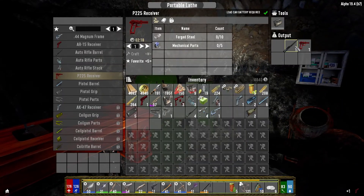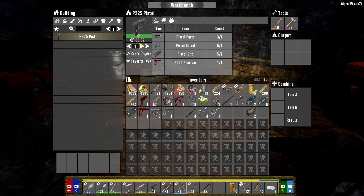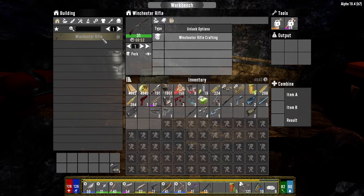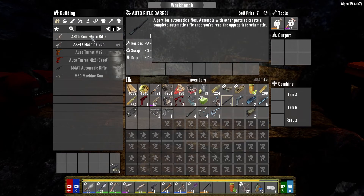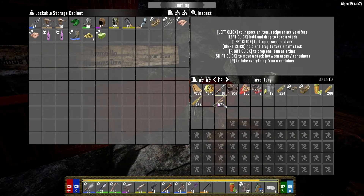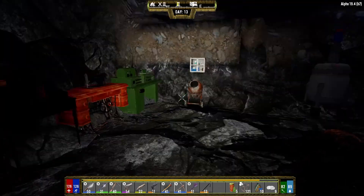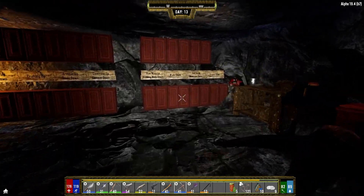Our lathe stuff's all done. Let's see what guns we can make - we can make a full-on decent pistol, so we'll do that. Winchester rifle - we're missing generic rifle parts so we can't do that one. Let's make the AR as well. I was going to do some mining tonight to test out this pickaxe but I feel like the traders will have restocked by now, so let's go make some money quickly.